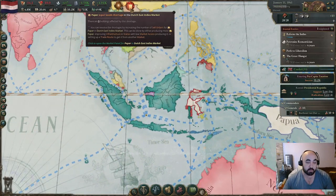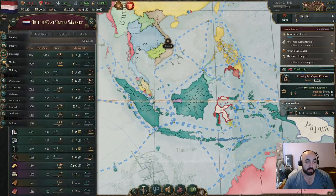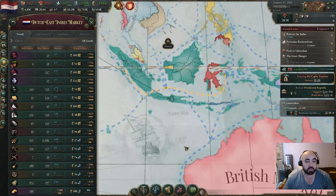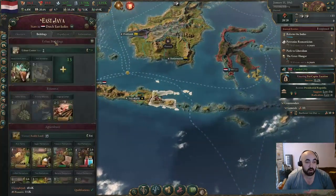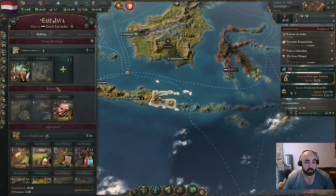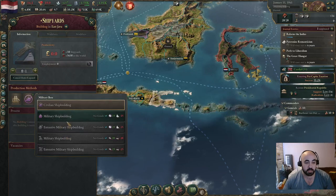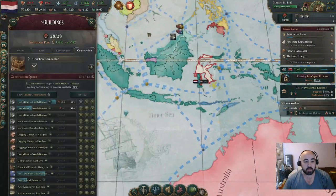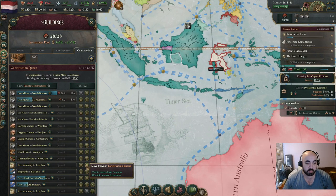We also have problems with our market currently - stuff like paper, for example. We're having to import most of it to resolve these issues. We have a bunch of import routes to help resolve this, but this is because we got booted out of the market. We do have a place with natural harbors, so we will put in shipyards and put them on auto-expand, just having civilian shipbuilding for now.